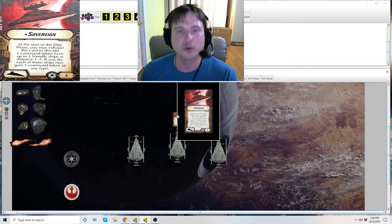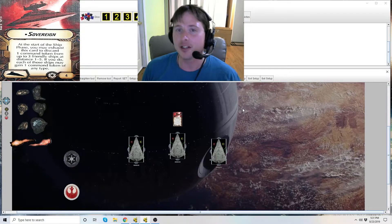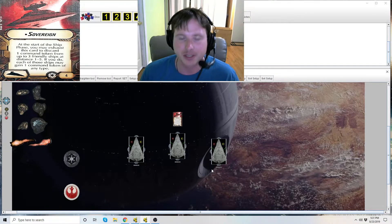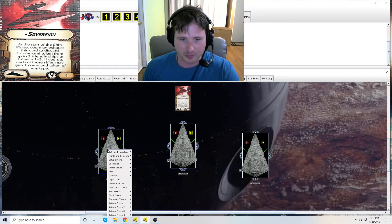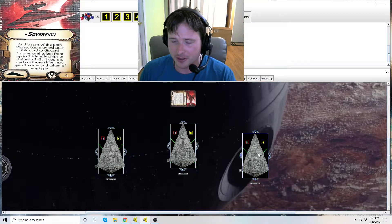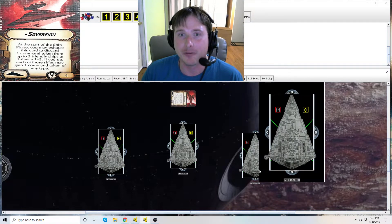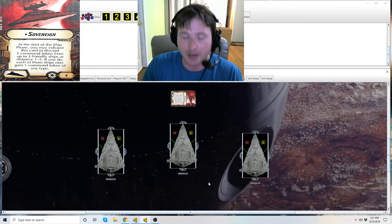Since this is at the start of the ship phase — which is the same timing as fleet commands — you could use this card to discard a token that isn't useful and then gain a token of any type. So: these two Star Destroyers on the left need engineering and the one on the right needs concentrate fire. They've already got navigation tokens on them. You exhaust this card, ditch the navigation tokens on both of the left ships and gain repair tokens on both instead, then discard the navigation token on the third ship to gain a concentrate fire token.